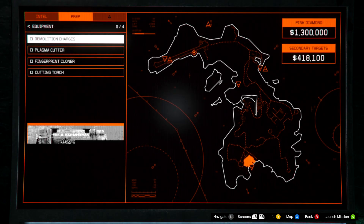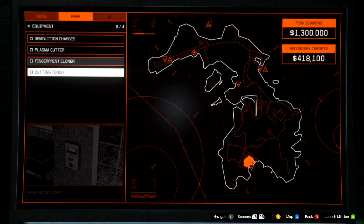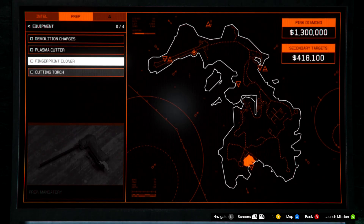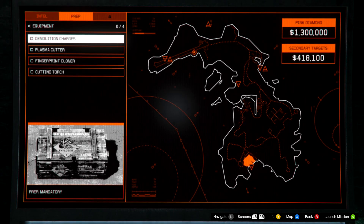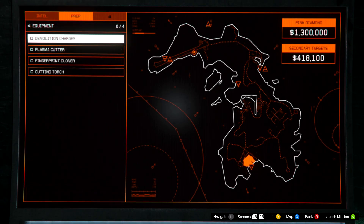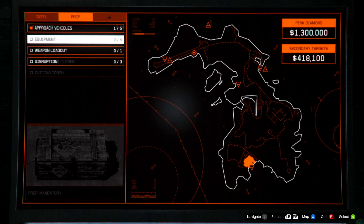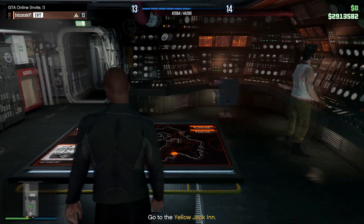For the next prep mission we have Equipment, and in the Equipment Prep you will have four separate missions. I would recommend that you do all of these — they don't take too long, especially if you own the Sparrow from the Moon Pool. The equipment you will need the most is the Cutting Torch and also the Fingerprint Cloner. Both of these will help us get to our primary target really fast.